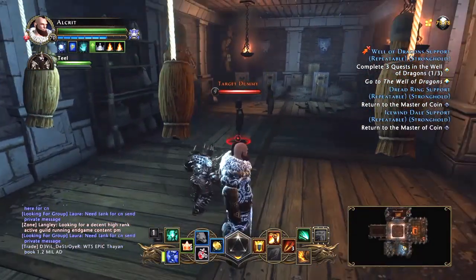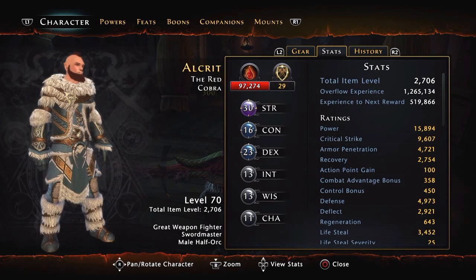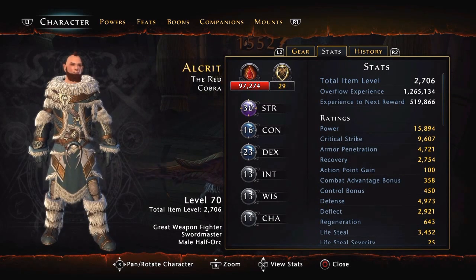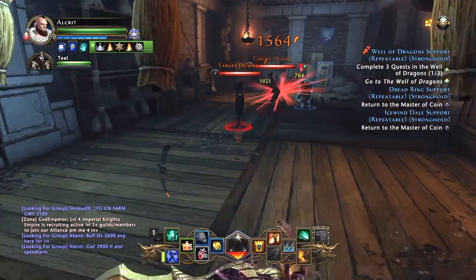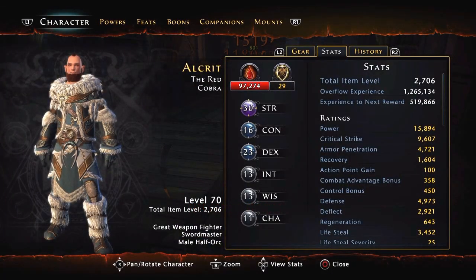Let's beat up on one of these dummies. Now you can see my power went up about 3k and my critical strike went up about 2k. It keeps doing that over and over again — it'll stay that way as long as my companion is fighting. See, 15k power and 11k crit.